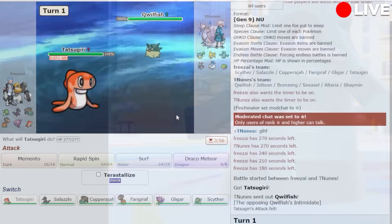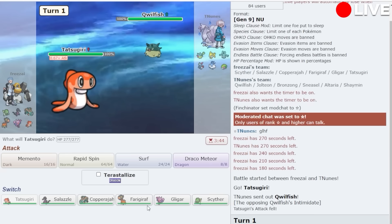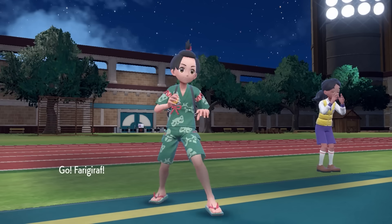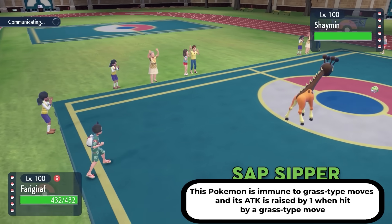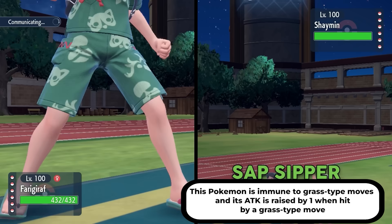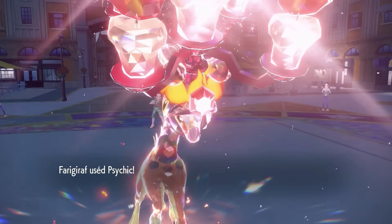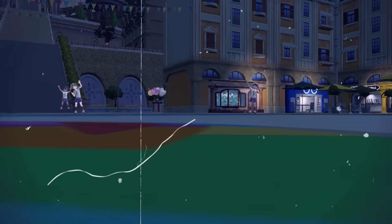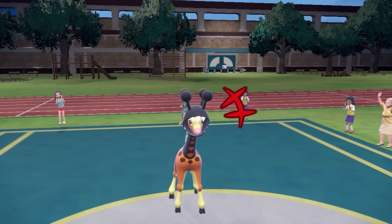Obviously he's going to switch out to something like Bronzong or Shaman, who can easily take Draco Meteors. I think they'd be scared of Nasty Plot, so I predict a switch and go immediately into Phrygirap. He goes to Shaman. Phrygirap often has Sap Slipper to be immune to Grass-type attacks, so nobody will ever use a Grass-type move versus me — except I'm not Sap Slipper, I'm Armortail to protect me from moves like Sucker Punch. When I built this team, I knew no one would dare use a Grass-type move because Sap Slipper is so common — I could just pretend I have it, and it's like I get two abilities in one. Instead of Shaman hitting me with Seed Flare, I trick it into switching out as I Nasty Plot.